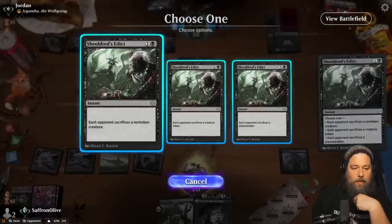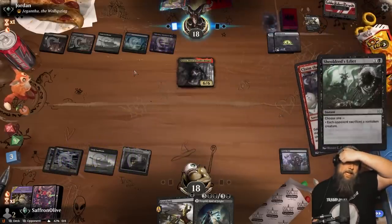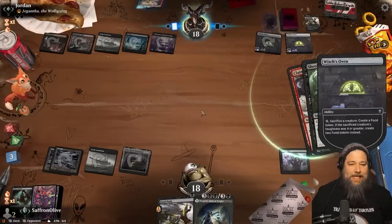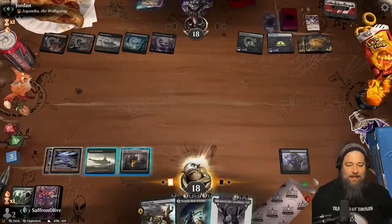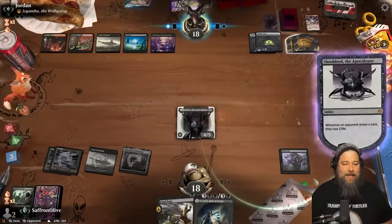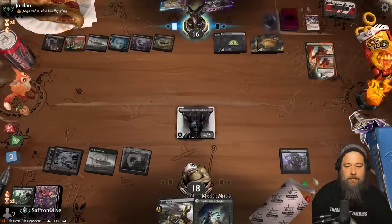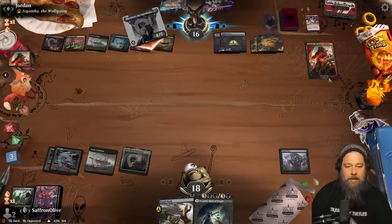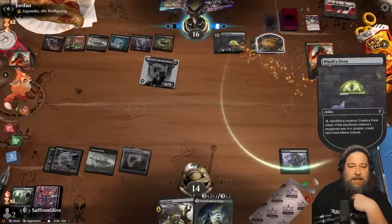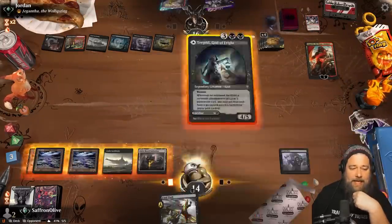Let's just get rid of Croxa. Opponent's back down to one card - can we draw a land for Turgrid? That would be spectacular. Shielded Red is not a bad backup. Once we get Turgrid, this is so bad for our opponent. Opponent attacks but we get to keep our Shielded Red. Oh, they get to sack it - I was not expecting that. There's the land, there's Turgrid!